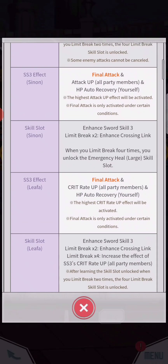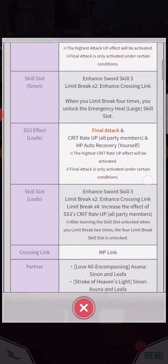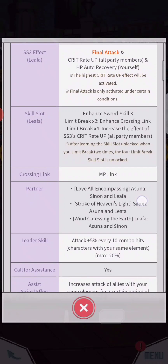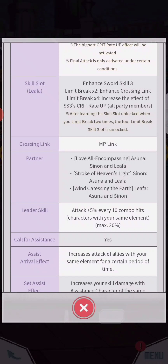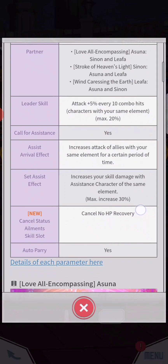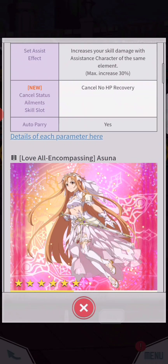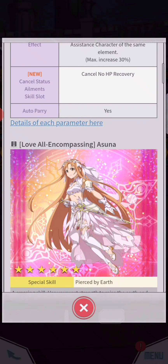I actually want critical damage up, but that's fine. Look at the art! The coaching link is MP link — that's really good. The cancel status element skill slot is cancel no HP recovery — that's really good. And auto pay, yes. No Asuna — I want her!